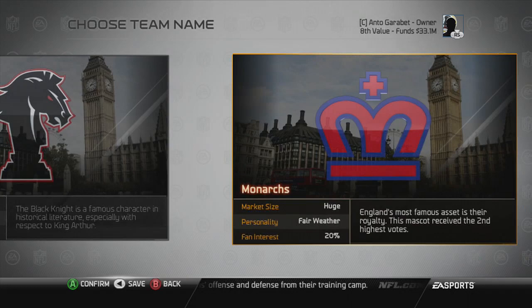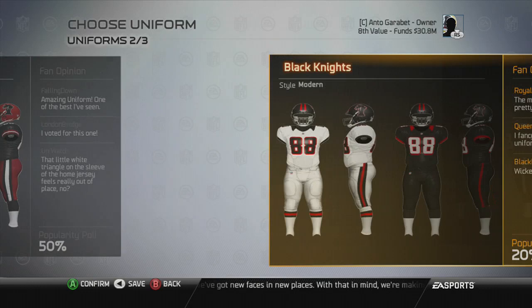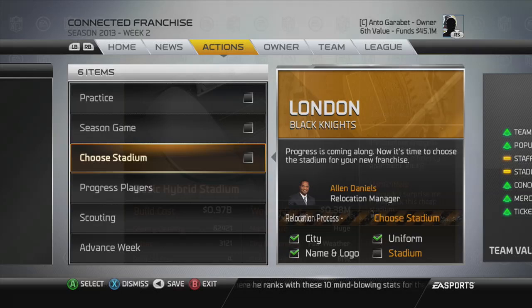In the last episode, we got into the final stage. We chose a new stadium, a new name, and brand new uniforms. Here are the uniforms I decided to go with — the Black Knights. The reason I went with those is because of the popularity poll. If you want your fan happiness to be skyrocketed, you're going to want to choose what's best according to the fans.